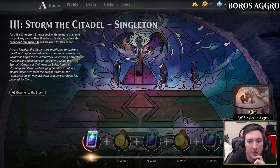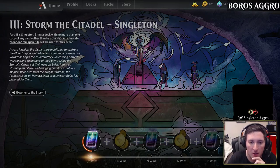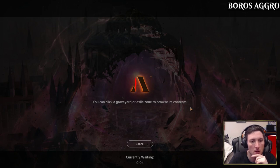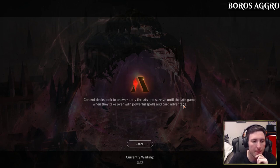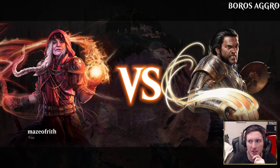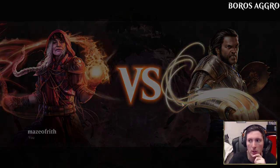Okay, let's get into some gameplay with the red-white Boros Singleton aggro deck. We're queued up, going to find that opponent — let's see what happens. Looks like an interesting deck, very aggressive, very low to the ground. Should be a bit of a change from the mono-green deck we played a moment ago. Interested to see how it works out, especially in Singleton as a format — haven't really had a chance to play it much before.